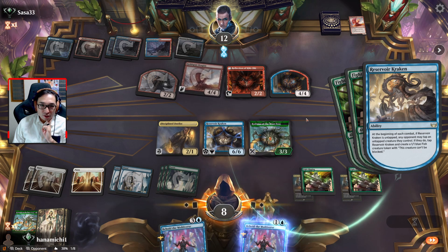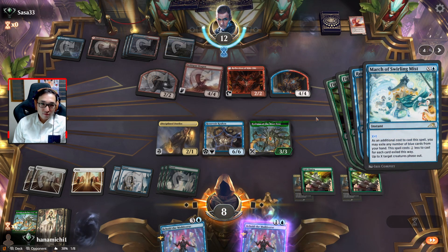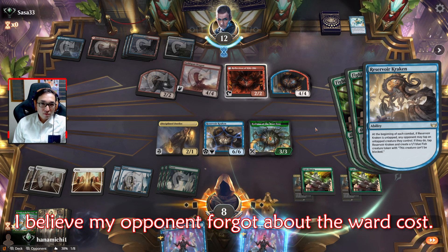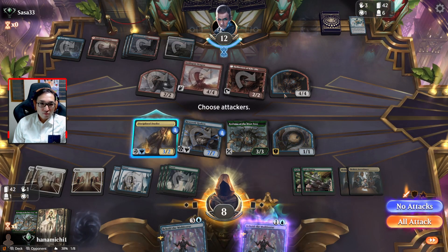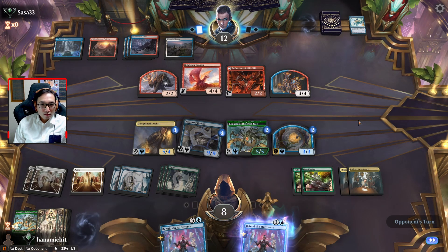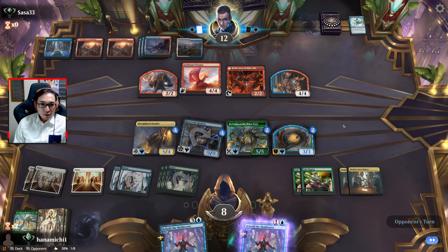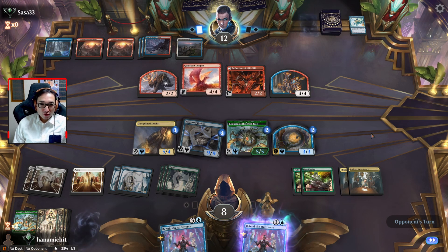I should be getting the Brokers Ascendancy though. Is my opponent roping me? He's definitely got quite a bit of a threat as well. Okay, I've got a couple good blocks, but unfortunately if they have a Magma Opus or anything else that could remove two of my creatures, then I think I lose.